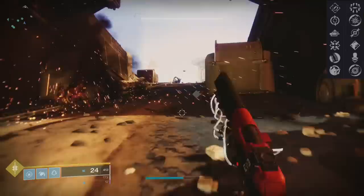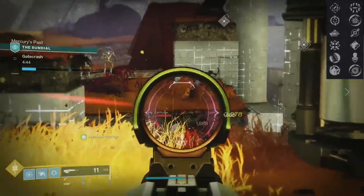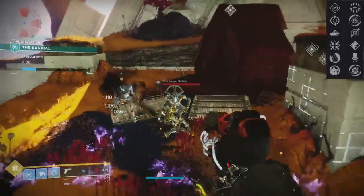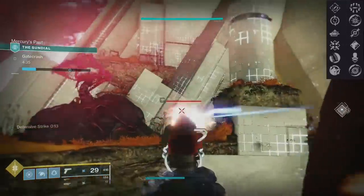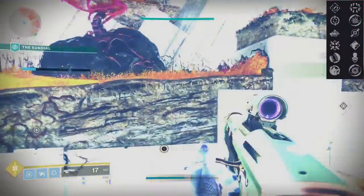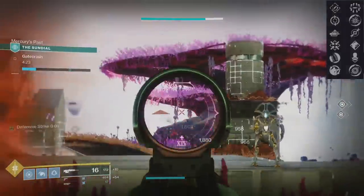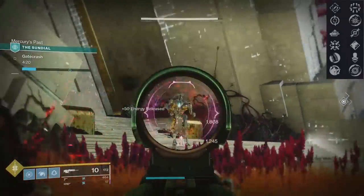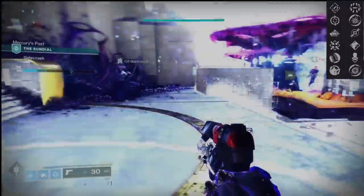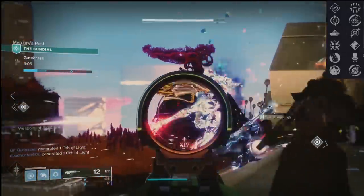Unless they change it, anti-barrier champions that get their barrier popped by a Disruption Break weapon get that 50% debuff piled on — and most of the time an Izanagi shot will one-shot the champion. Being a sidearm with the little damage increase it got for PVE, it's doing quite well. Even right now doing Sundial or Nightfall, any shield I see gets hit by the sidearm, then I switch to my kinetic. That 50% debuff also grants your whole team that damage bonus. Armor-piercing rounds are actually ideal for this setup in PVE — it's only 5% more damage, but the whole goal with Disruption Break is to break shields.